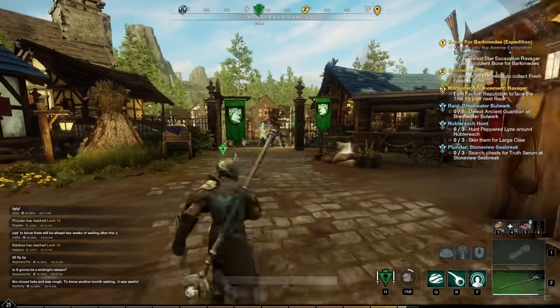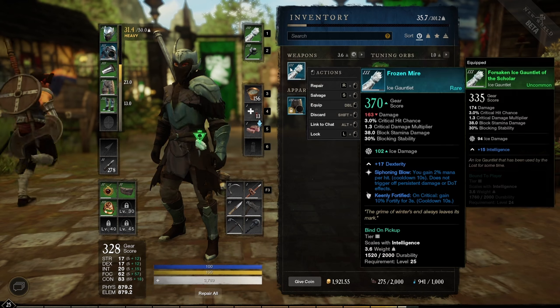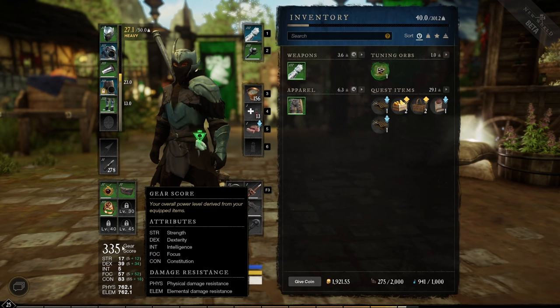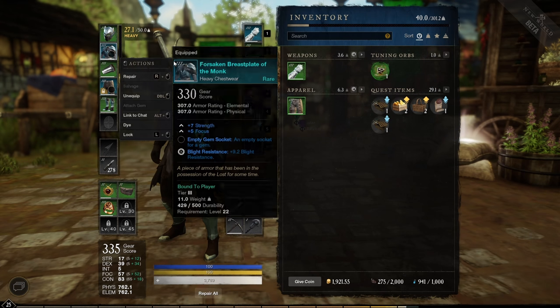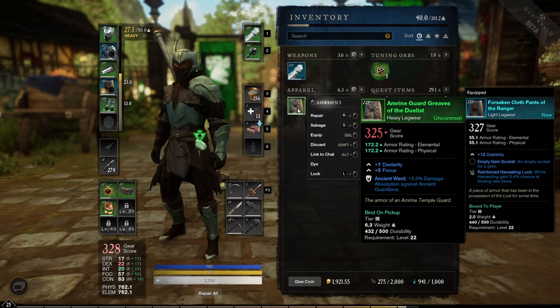When you get new loot drops from enemies with a higher gear score, always equip those items — it leaves a watermark on your character that remembers the gear score. The next loot dropping from mobs will be a little bit higher gear score, so always equip higher gear score items, then unequip them afterwards if you're not going to use them.